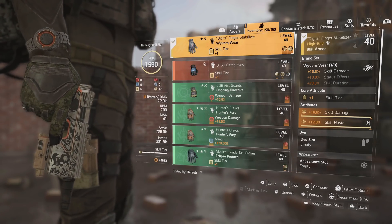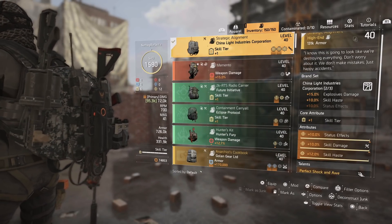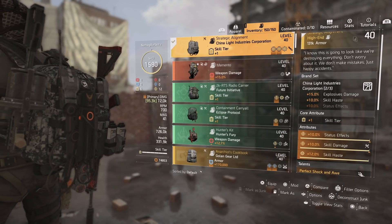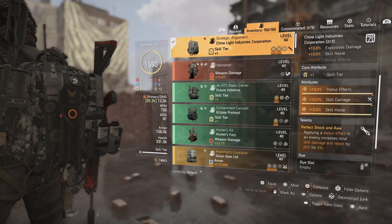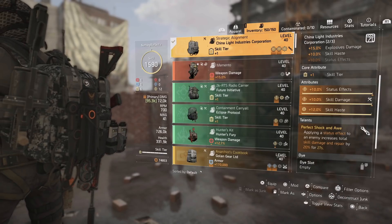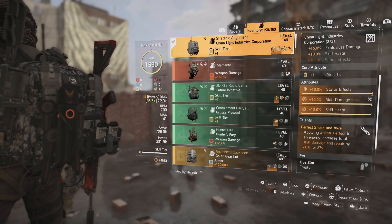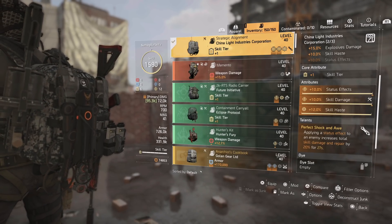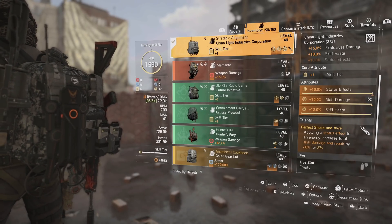We did decide to roll some status effects on a few pieces because the mortar does cause bleed. For the gloves, we have Wyvern Wear, which gives 10% skill damage — with skill tier, skill damage, and skill haste rolled on there. Skill haste is a big part of this build as it lets us get our skills back quicker. For the backpack, we're running China Light with the Strategic Alignment talent, giving us skill tier, status effects, skill damage, skill haste, and Perfect Shock and Awe.